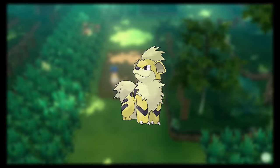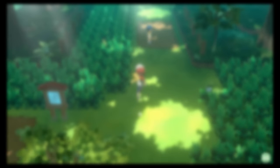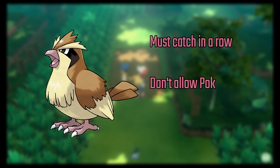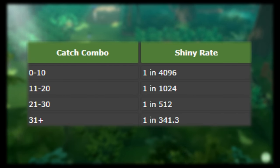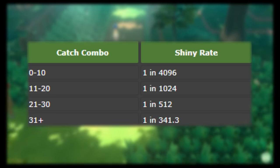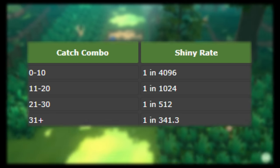Now is a really good time to explain how shiny Pokemon work in this game and the catch combo method. Every Pokemon that appears on screen has a 1 in 4096 chance of being shiny. As you catch more of a certain species consecutively, you'll create a chain and these odds will improve, but this only applies if the Pokemon doesn't flee and you don't quit the game. Catching 0 to 10 keeps odds at 1 in 4096; 11 to 20 increases to 1 in 1024; 21 to 30 becomes 1 in 512; and 31+ rounds off at 1 in 341.3.